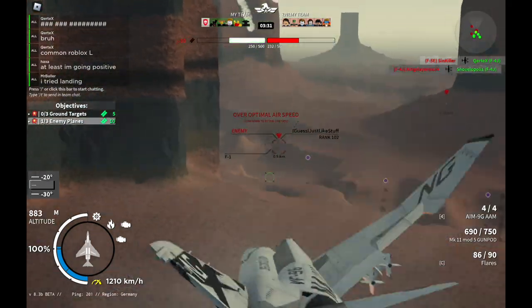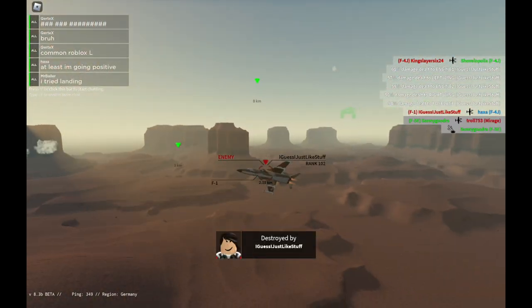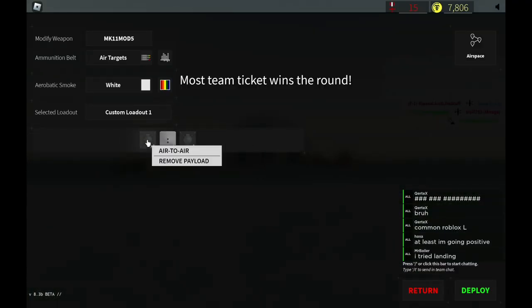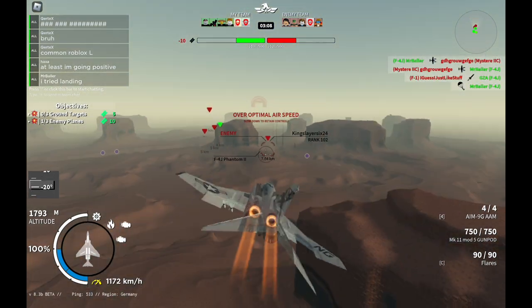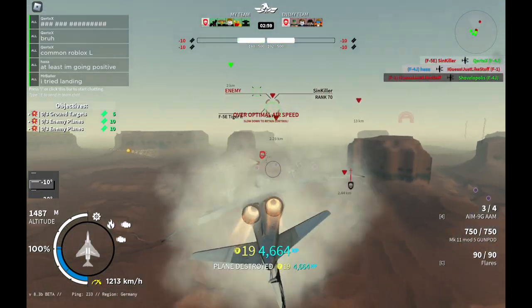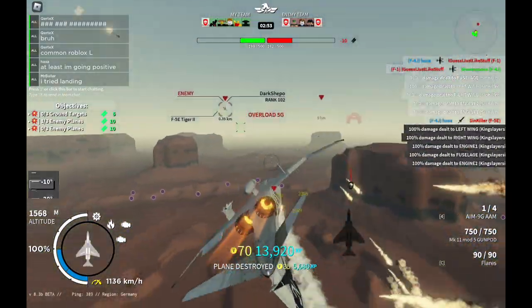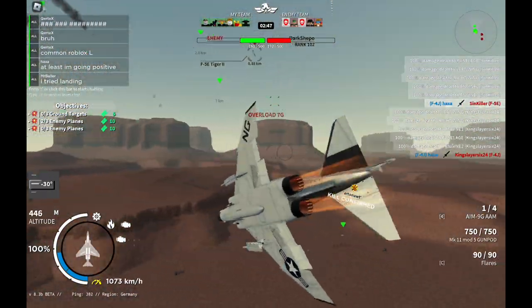One last thing — this plane is pretty good top-speed-wise, you can outrun many things. And people have told me, why don't you just run away? I really think that's a pretty bad take, because personally when I play this game, I want to get into dogfights with people — I don't want to run away. Running away is not a solution to a plane. You might retain a good KD, but it's not fun and engaging gameplay. So that's why top speed doesn't really matter either. This thing's energy retention is pretty good — it won't bleed your speed — but that also makes reversals a lot harder. Its maneuverability is not good for getting someone off your 6.